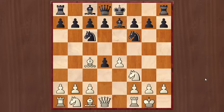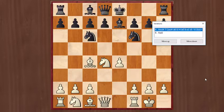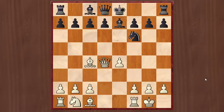Castling. As you know, capturing the e-pawn is not a good idea, so Be7, then Nxd4. Here the main idea of White is to break open the center, because Black's king is in the center. So for preventing it, Black played d6.